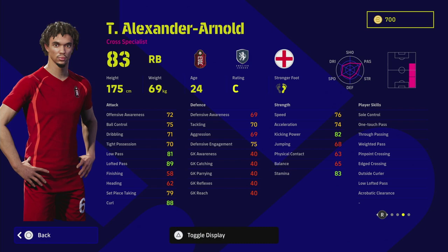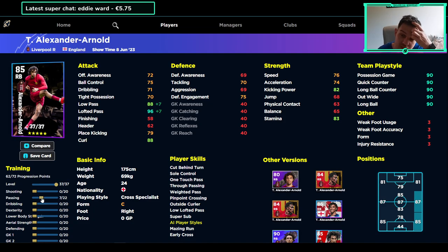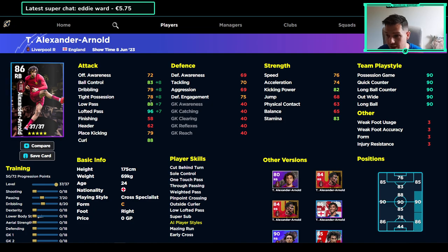Looking at his stats: he has one-touch pass but no real defensive capabilities or skills that shine, which is an issue if you're used to a defensive right back like Koundé, Tomiyasu, Marquinhos, or similar. Over on eFootball DB, Trent goes 37 levels. For me, I'm going to dominate the wings with his passing ability — leaving low pass at 88 and lofted pass at 96. You get a plus-two boost when his form arrow is up, driving it into the 90 range.